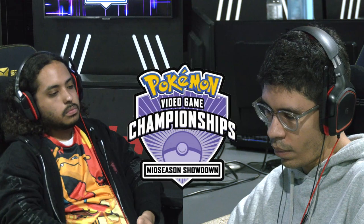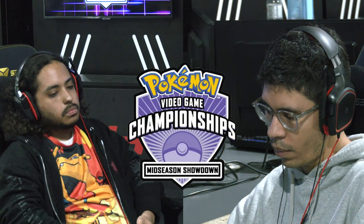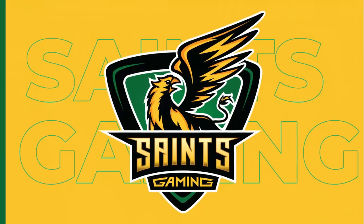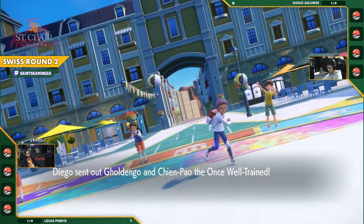Exactly. We didn't see Fissure. Fissure's a risk, but sometimes your back's up against the wall and you need to go for those risks sometimes. Fissure's a really interesting move. It's scary to click. It's a move where you have to say, well, I've got a 30% chance to hit. This could be a 30% chance for me to really change the game here. And if it hits, you're in a great position. As we get ready into game two here...